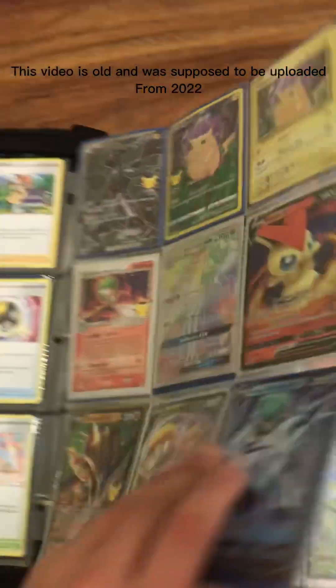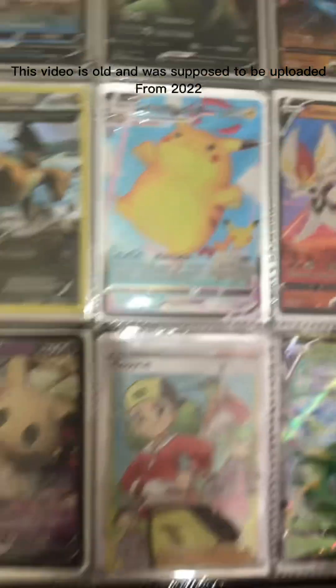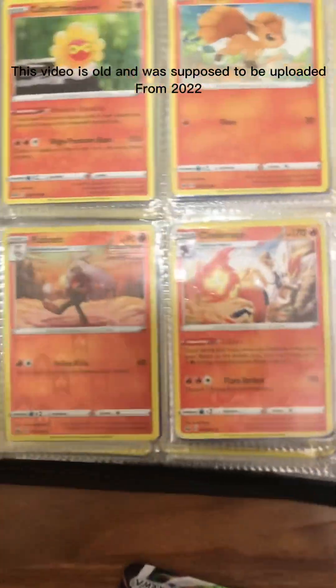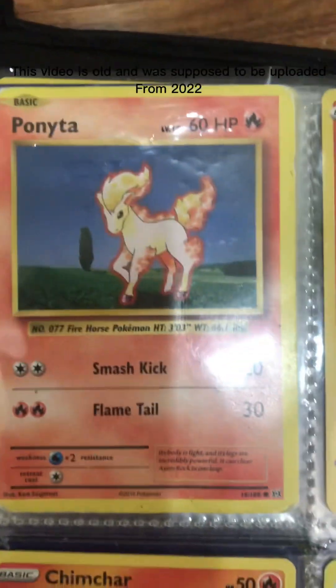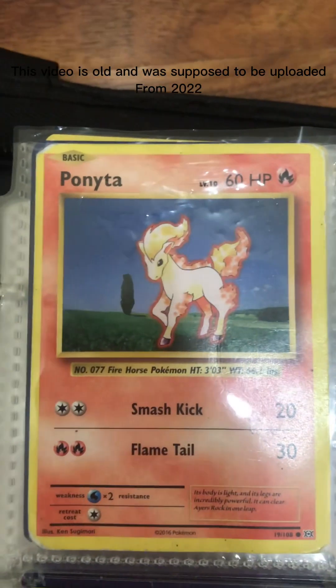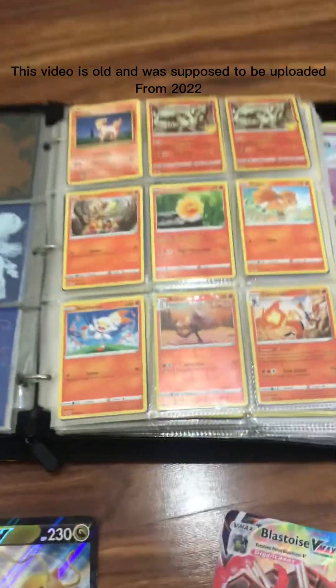These are my good cards. There's my Mew V. Now let's get to the normal ones. I've watched this YouTuber pull cards from a pack — this is valued in PSA 10 over $2,000, which I'm pretty surprised.